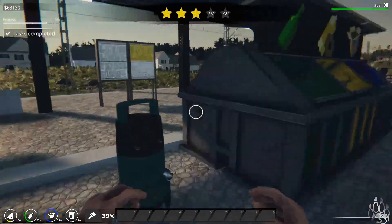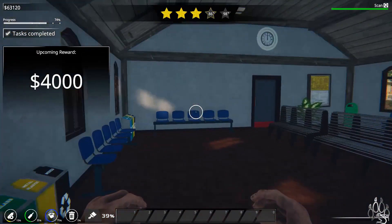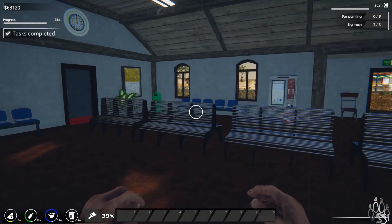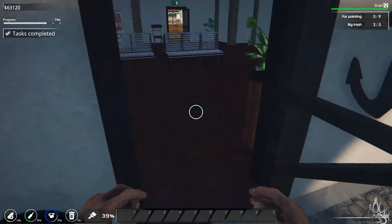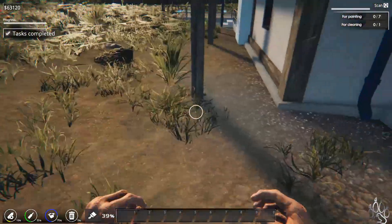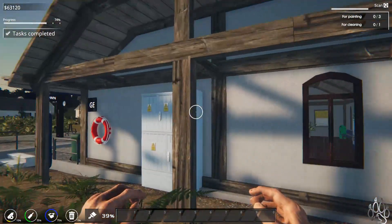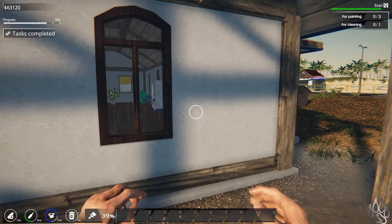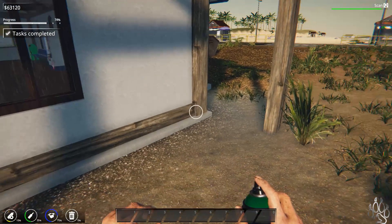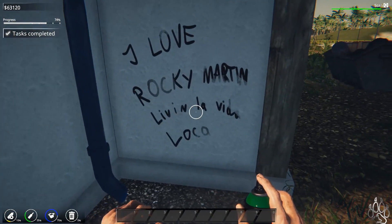Reward unlocked. I got a train car. I don't know, honestly, what that reward is. Let's think about it. I got nine things that need painting, and one thing of big trash. Is it outside? Paint. Because we can tag things. I love Ricky Martin — Living La Vida Loca. Okay, well, that's interesting.